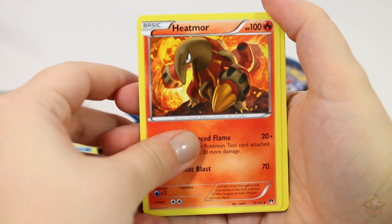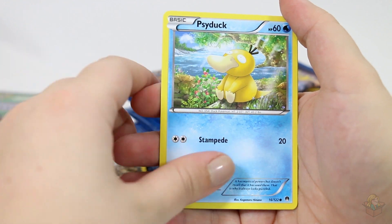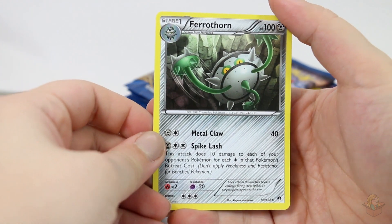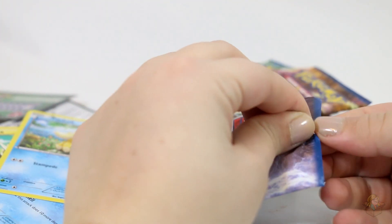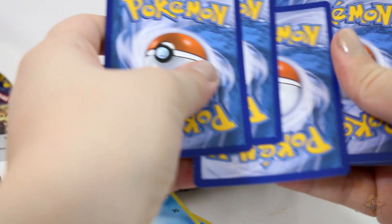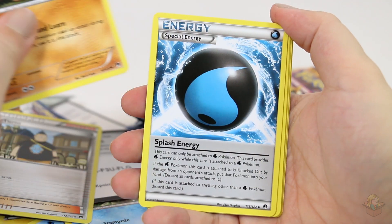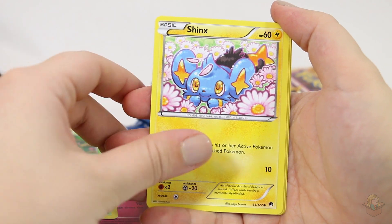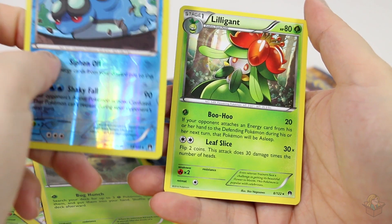I need more. Pokemon Catcher, Durant, Electabuzz, Ferroseed, Blitzle, Shelder, Psyduck, Reverse Hypno — that's a rare. And Ferrothorn as another rare, and I really like this one. Tierno, Siddowiddo, Special Energy, Clefairy, Chikorita, Shinx, Pawnard, Cricketot. Reverse Seismitoad — that's a rare. And Lilligant for our other rare.